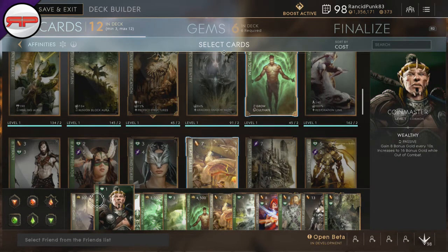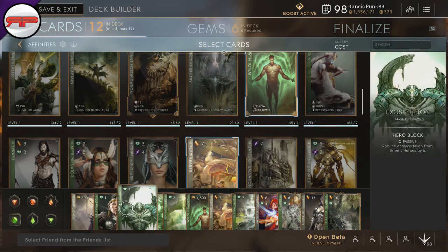We have Coin Master, which is actually my starting card because it's very good. You're going to go into Vitality to start off with and grab some extra coinage. Then we have Exoskeleton. I don't tend to grab this very often because it's a bit lackluster, but it is cheap. It helps you tank a little bit more damage and it's there to fill the deck up.